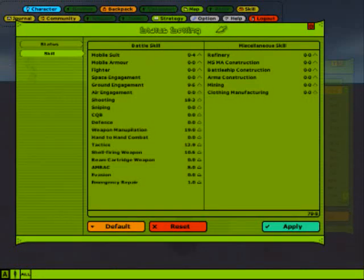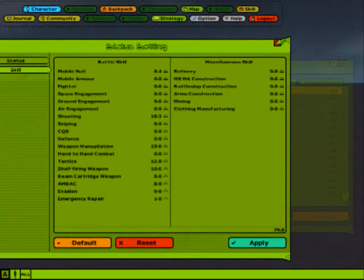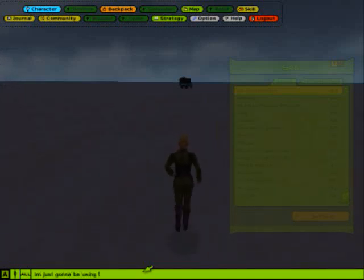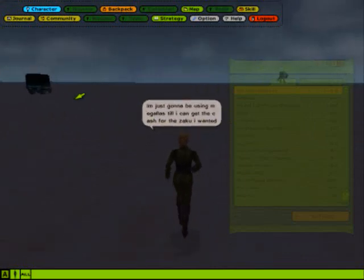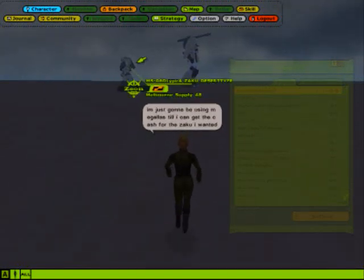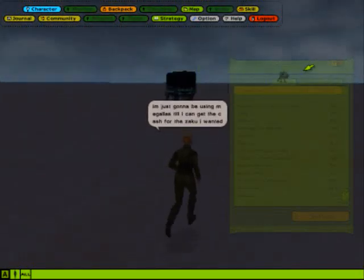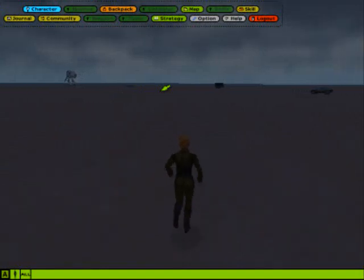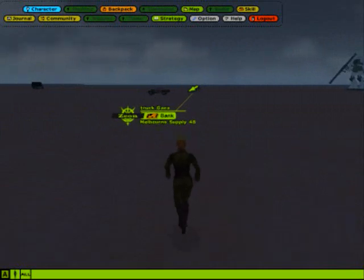Basically everything here is customizable. You have your own customizable character. Right now I'm at 78.8 stat points I can still use. I'm fairly early in the game, but you have to invest a lot of time to start grinding up your skills or you'll get owned in PvP combat. And here are some more mobile suits — like here's a Zaku cannon. Each supply base has these little vehicles you can actually buy, but they use MPC coding for them.